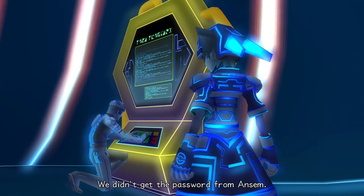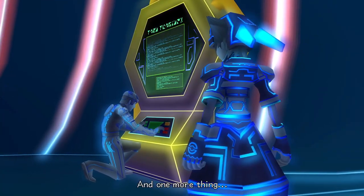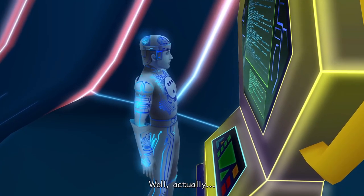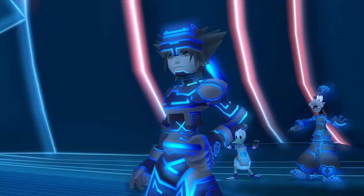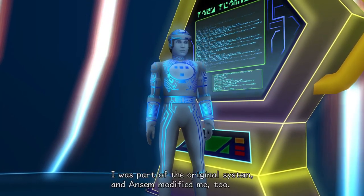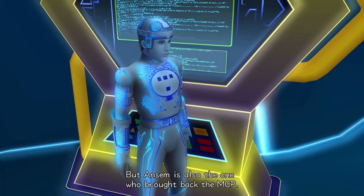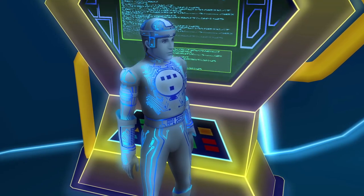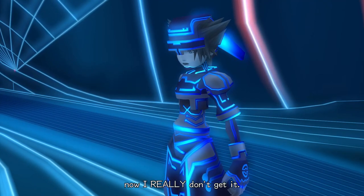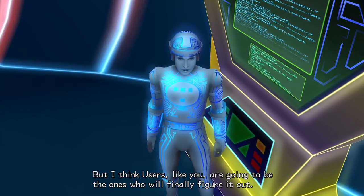Listen, Tron — we didn't get the password from Ansem. We just sort of found it back in the user world by accident. And one more thing — probably don't tell him he was our enemy. Yep, I mean he still is. Well actually, he's my enemy too. What do you mean? Ansem took the original system and customized it for his own use — I was part of the original system, and Ansem modified me too. So that makes him my user, but Ansem is also the one who brought back the MCP.